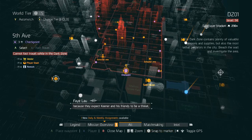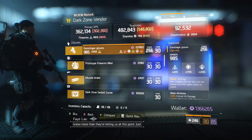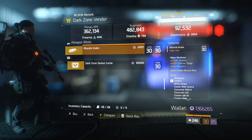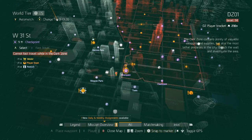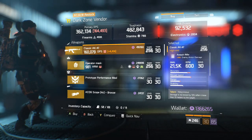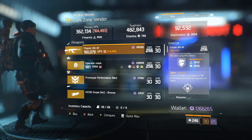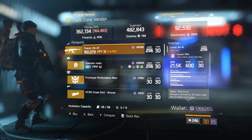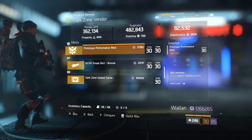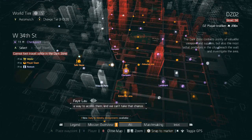At Fifth Avenue at the bottom of the DZ — a First Wave Vector with Destructive, Dominant, Meticulous. Cunning Gloves with a bad roll. A Firearms Gear Mod. A Muzzle Brake — nothing of note. Moving on to the west side starting at West 31st Street — a Classic AK-47 with a very good roll: higher base damage, Responsive, Destructive, Vicious. Reroll the bottom slot to Competent and you have a very good AK-47. Also a Rejuvenated Mask, a Performance Mod with Support Station Duration, and an ACOG Scope. The AK-47 is the only thing of note here.